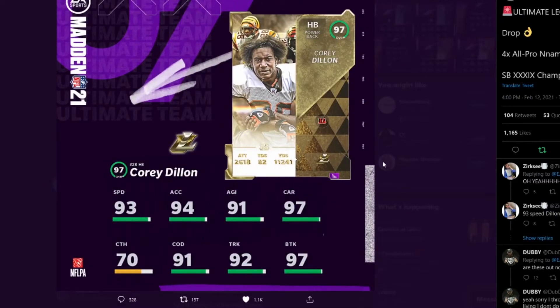Next card is Corey Dillon for the Cincinnati Bengals — a 97 overall powerback with 93 Speed, 94 Accel, 91 Agility, 97 Carrying, 91 Change of Direction, 97 Brake Tackle, and 92 Trucking. Just a very good powerback. This card might get some play on non-themed teams, but I think it's more likely just a theme team card rather than a general-use one.